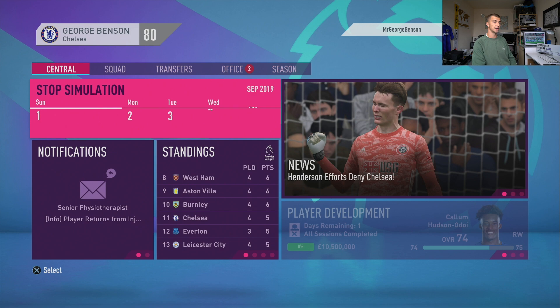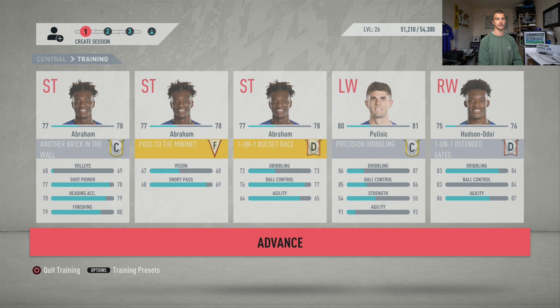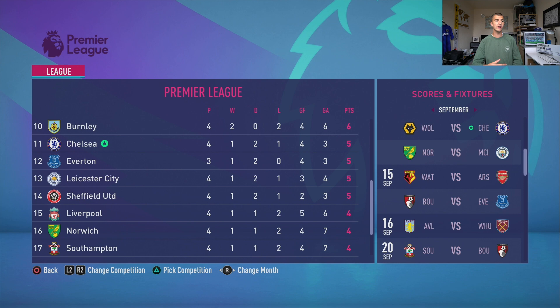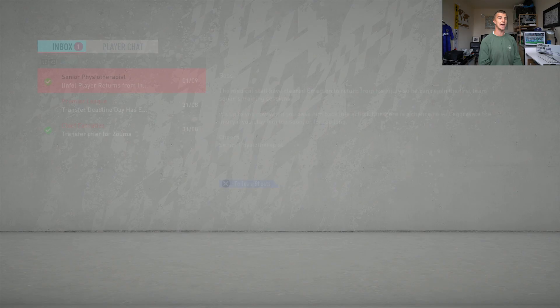Training — we've got Tammy Abraham, Pulisic, and Hudson-Odoi in there. We're trying to grow Tammy so he's our number one striker with the highest rating possible. As for the league table, Wolves, Man City, and Arsenal make up the bottom three. Liverpool, who are selling a lot of their key players, are down in 15th. We're in 11th with five points from four matches. Top of the table is Man United with nine — slightly unrealistic. Newcastle, Brighton, and Palace make up the top four.